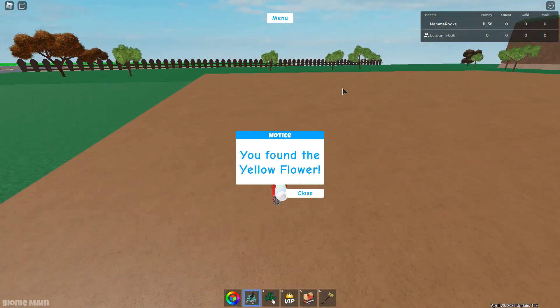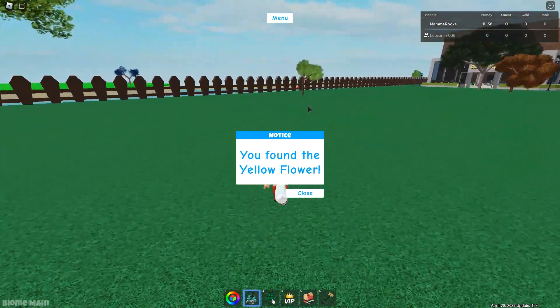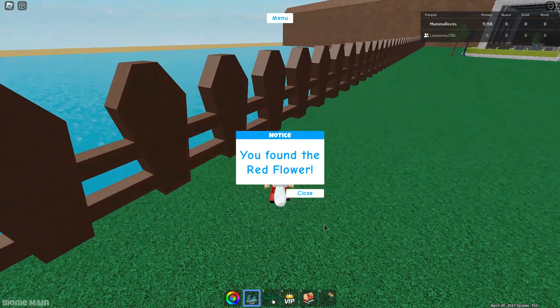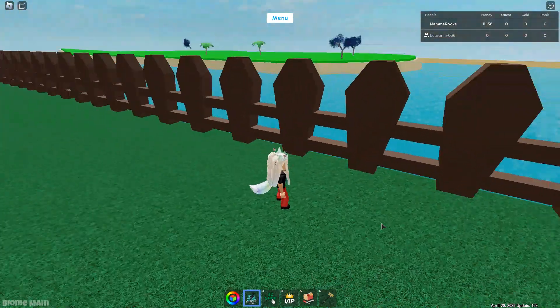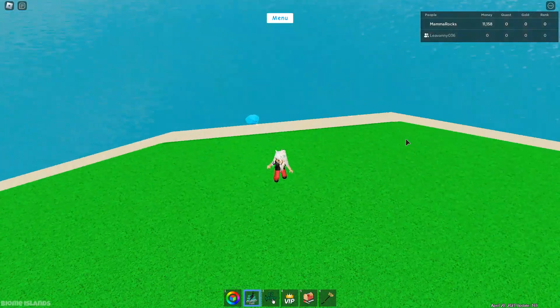Come down here — oh, there's a red one! I'm actually getting really lucky to find these on the first try. And I see the light blue one is on that first island, right here.